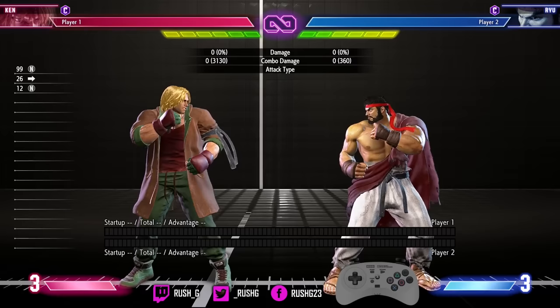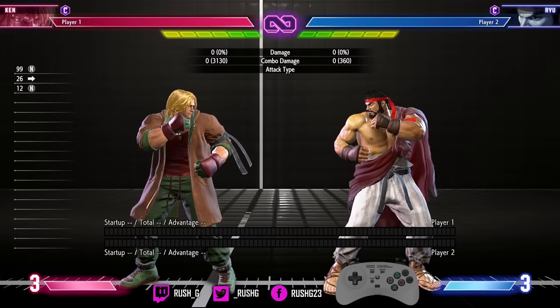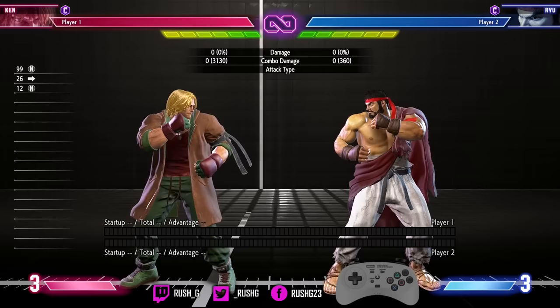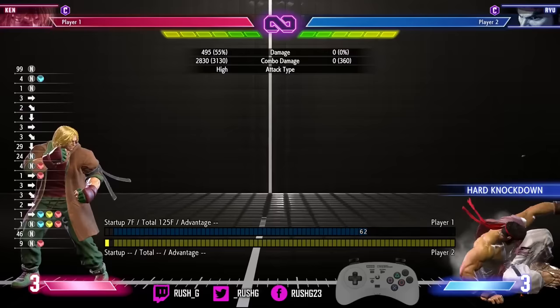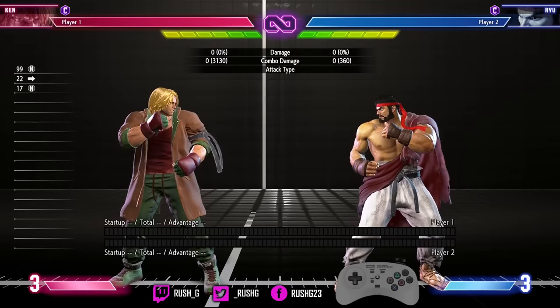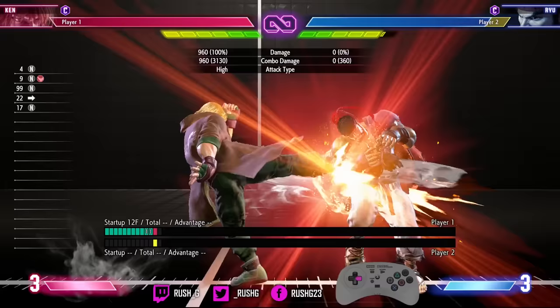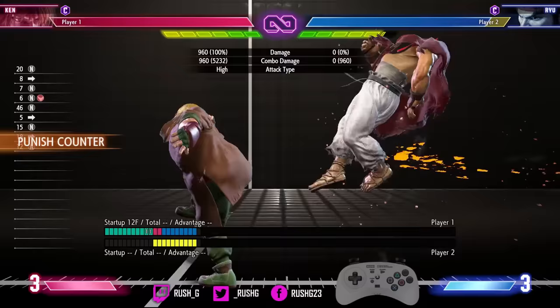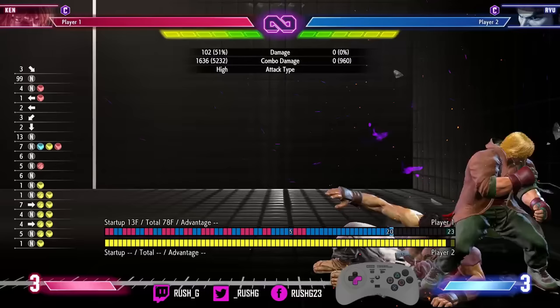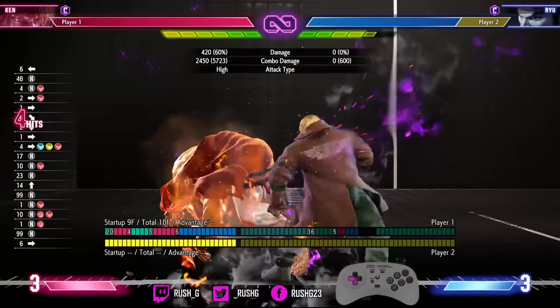Stand heavy kick punish counter: you don't have to spend drive — you can do raw run into run DP, which is really nice with decent damage. At close range without spending drive, you can do run dragon lash. I don't see people using this enough, but it's really good combined with super — you're getting good damage without spending any drive. And with drive, stand heavy kick punish counter, you want drive rush into stand heavy punch, then run into run follow-up. I am a big fan of stand heavy punch into run DP, because sometimes if you do drive rush, stand heavy punch, run into tatsu, the tatsu can hit in a janky way and put yourself in the corner.